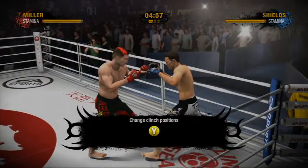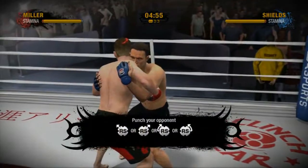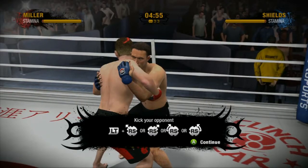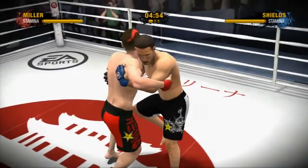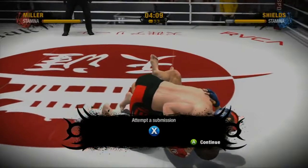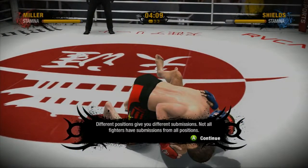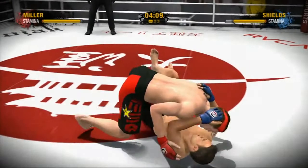During the fight, interactive pop-ups will guide you through the match, teaching you the basics of the fastest growing sport in the world. As you transition to different positions, you'll notice messages on screen that guide you through the experience. The information is simple, intuitive, and designed to give you the knowledge and tools needed to be competitive in the game.